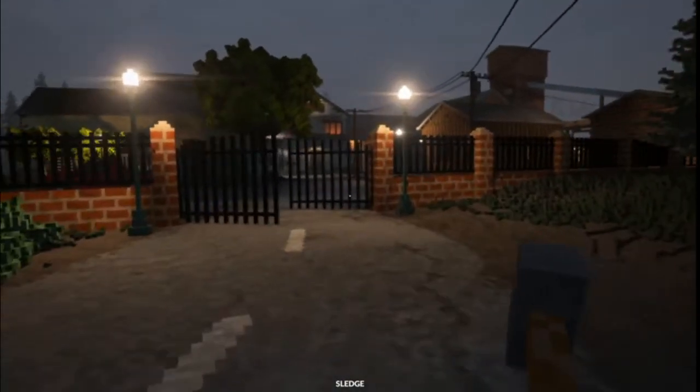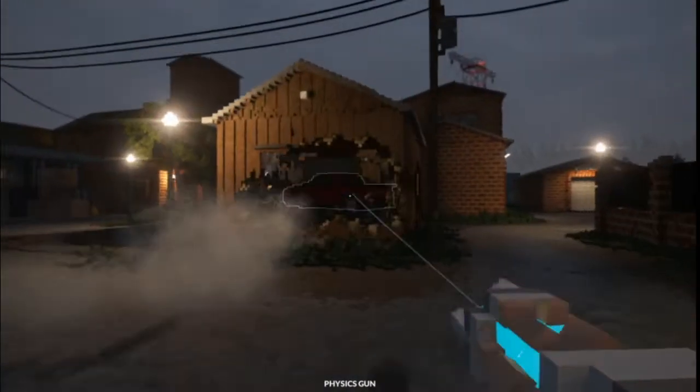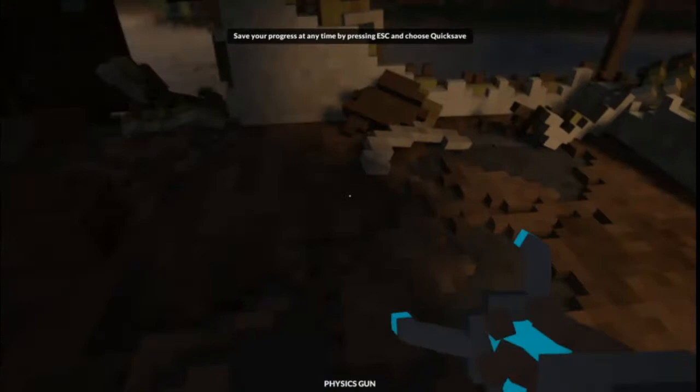Alright, so for this one we're actually going to grab your physics gun and just bring it into that building. You should be able to get the computer.